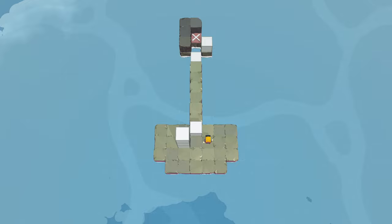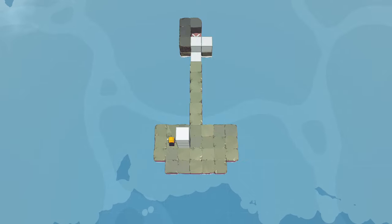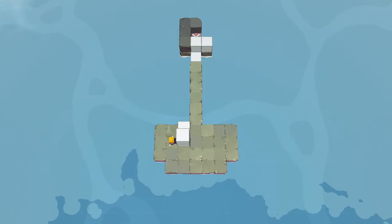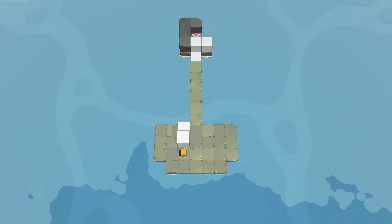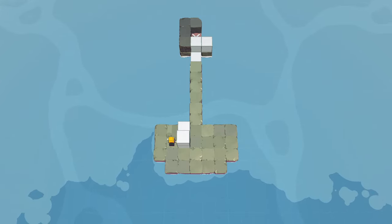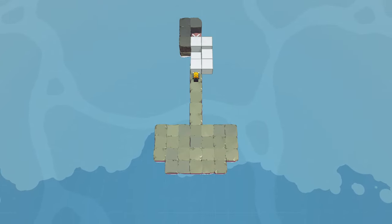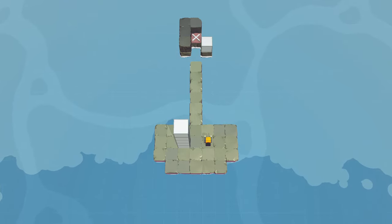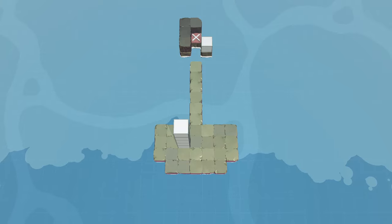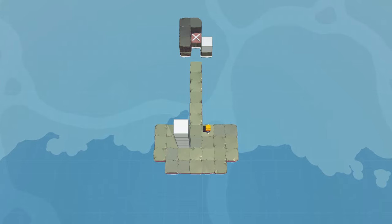That seems like a pleasant start, but then what can we do? I'd like to push all of that to the right, except I can't push stuff to the right because I won't have a piece to stand on. So if I can't stand on this column or this column, because I can't push onto a place I can't stand - what else can we do?